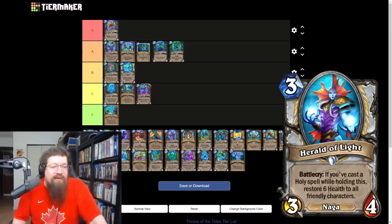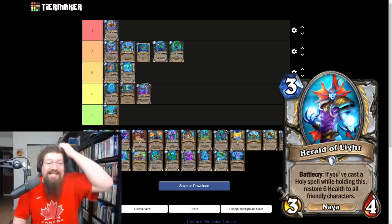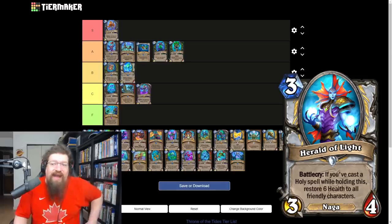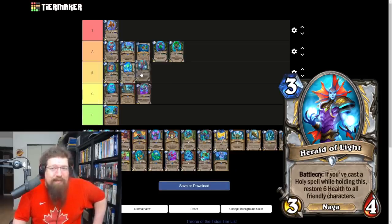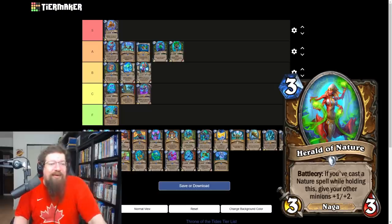Herald of Light is a three mana 3/4 priest card — cast a holy spell while holding this to restore six health to all friendly characters. Good effect, but I have no idea where this slots into right now. There's just not a lot of stuff you really want to heal up outside of maybe Wig Priest. Standalone it's a good card, I just don't know where it'll fit at the moment. Giving it a B.